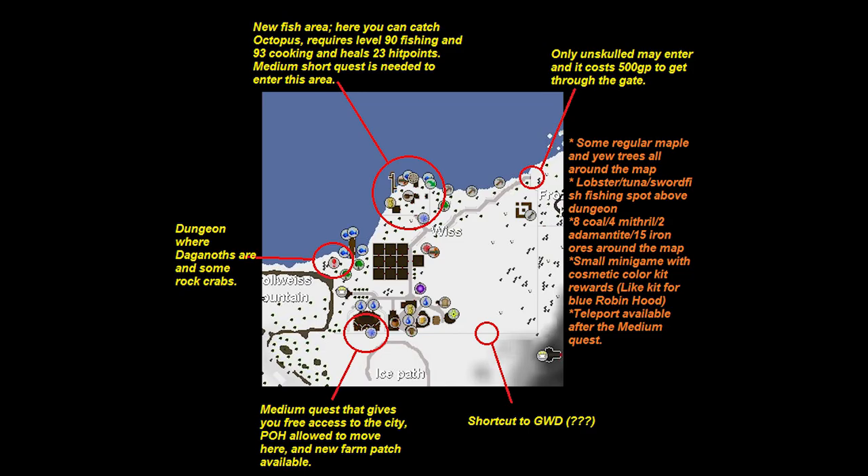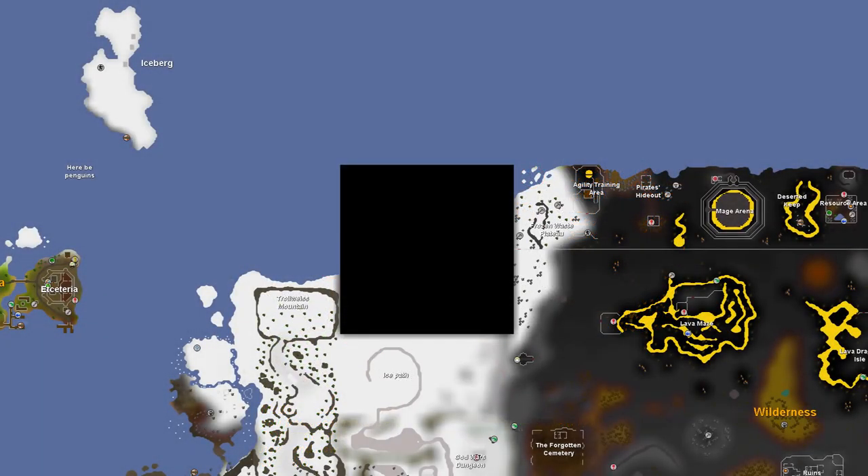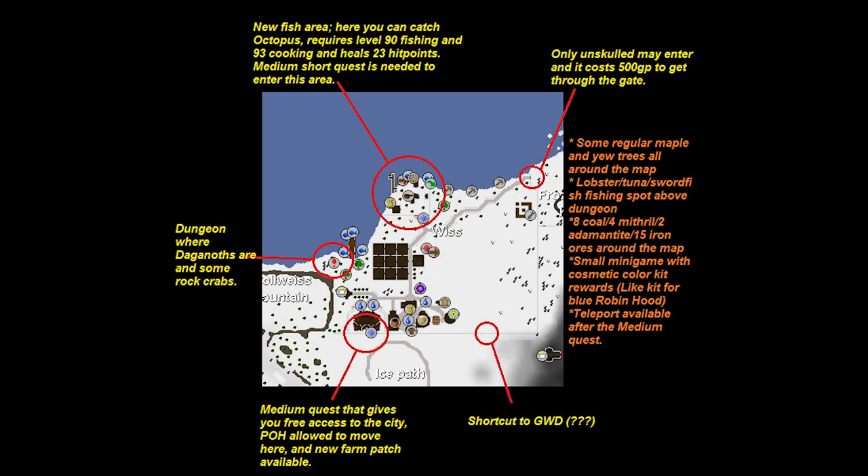Next up we have Lazaranzo with a design for a city called Wyss. Currently in the Old School map, there's a big blank map square in the middle of it. Lazaranzo didn't like that. What you're seeing on screen now is the city of Wyss, designed to fill out that blank space and really finish off the coastline there. It's clear that Lazaranzo has put a ton of time and effort into designing this city. There'll be a link in the description, so please do go and check it out.